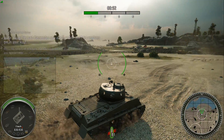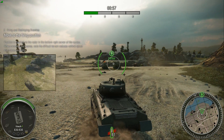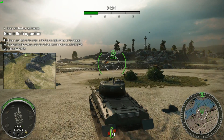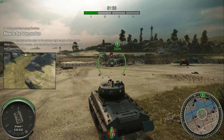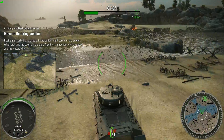Looks like you and your crew can handle the basics. Let's see if you can handle some more advanced actions. Get your tank to the firing position marked on your mini-map in the bottom right of the screen. You will have to cross a swamp to get there. Difficult terrain like this will reduce your tank speed and maneuverability.